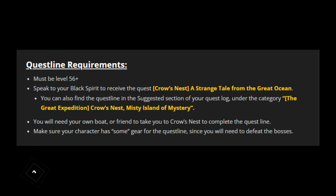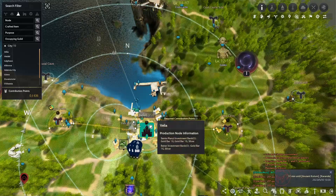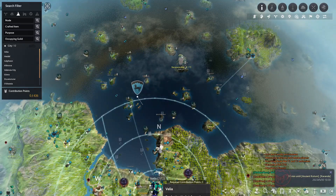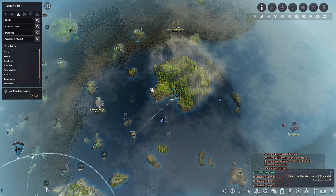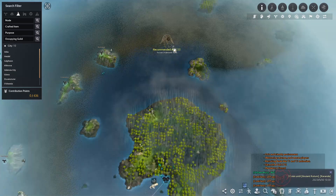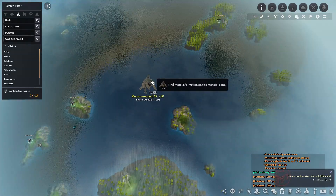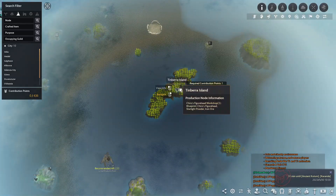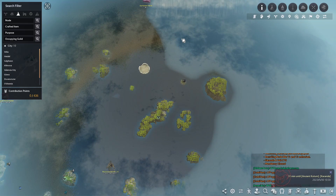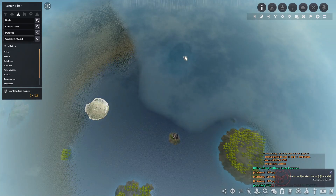If you're having trouble finding Crow's Nest, here is the location. Open your map — we will start at Velia. If this area is still covered with fog, look northeast and you will find a large island called Ilia Island, which is hard to miss. You can also find the Secrea underwater icon, and just below it is Ilia Island. Looking slightly northeast of that icon you will find Tinberra Island, and straight up from Tinberra Island you will find an island covered in fog — that is Crow's Nest.